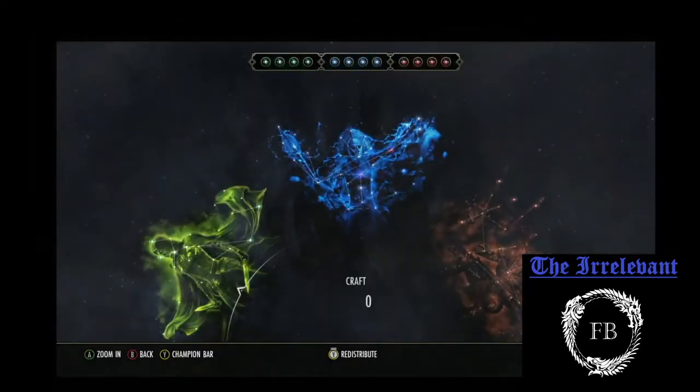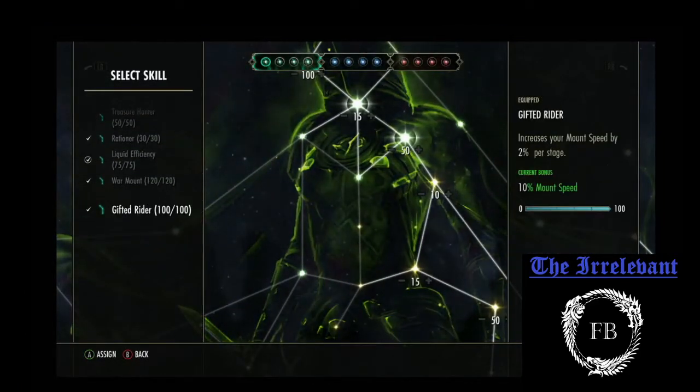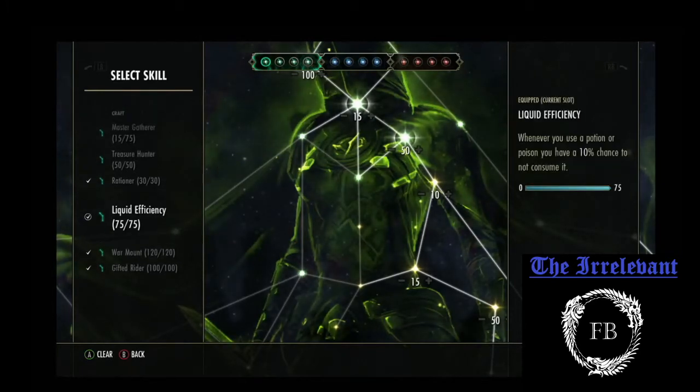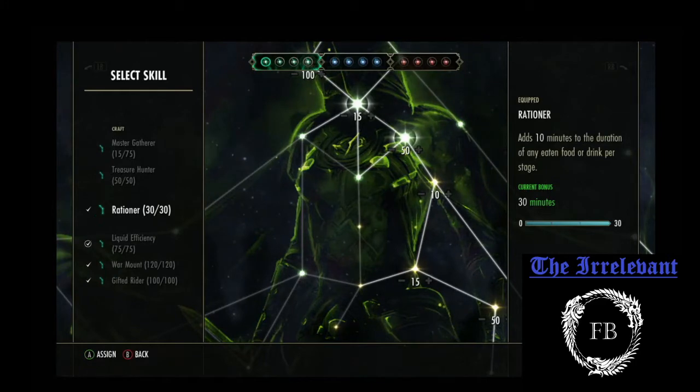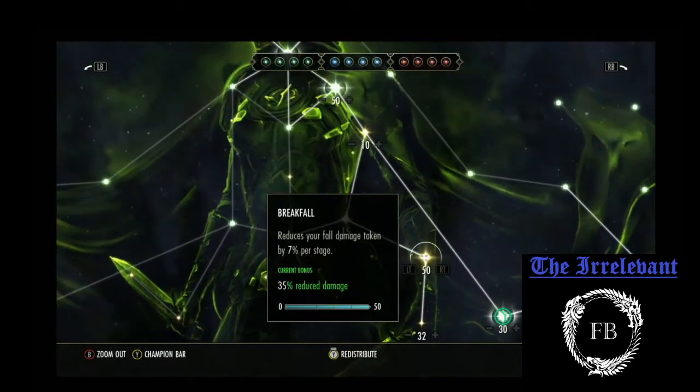And then the Champion Points — we'll start with the Green Tree. What I have slotted is Gifted Rider, Lore Mount, Liquid Efficiency, and Rationer. Here's an overlay of where I put my points. Make sure to put 50 points into Break Fall for more reduced fall damage.